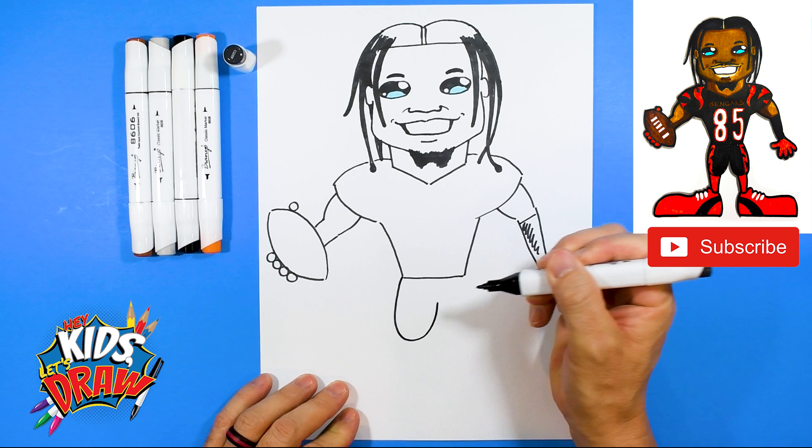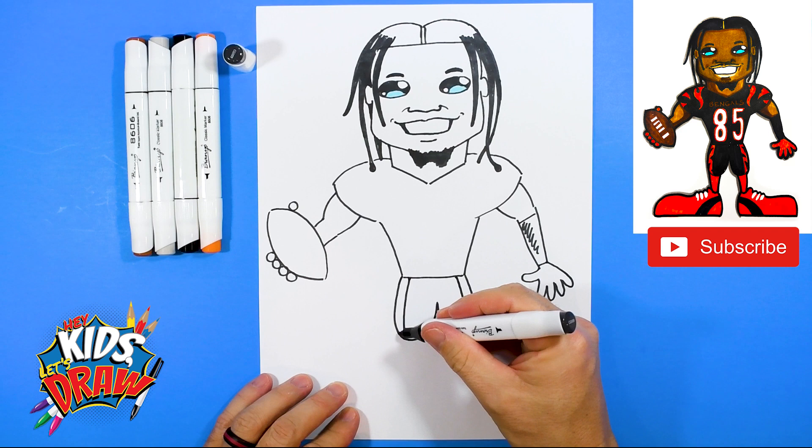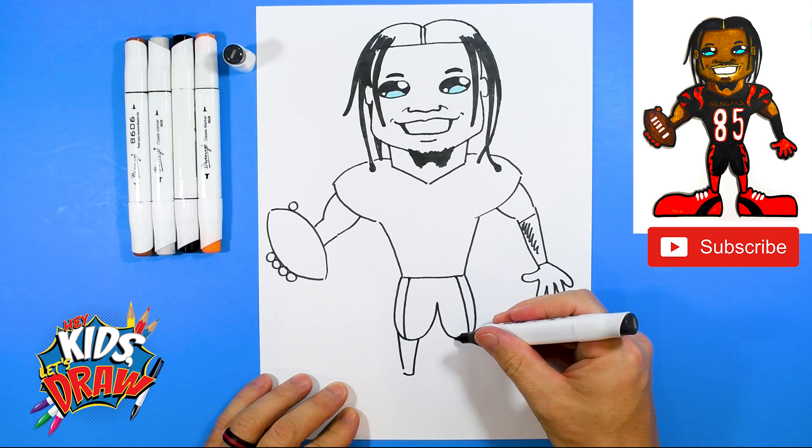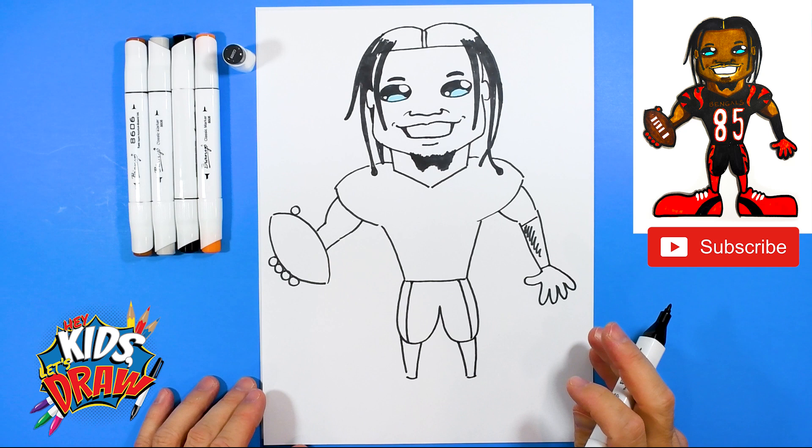Let's do the legs: down and up, down and connect to the waist. Do a couple of stripes right here and his calves — down, down — then the ankles: down, down. You can see it's wider up by the knee and goes skinnier as we get down to the ankle area. Just something to remember when you're drawing.